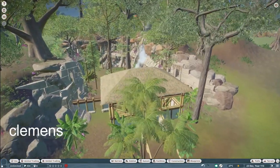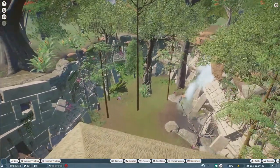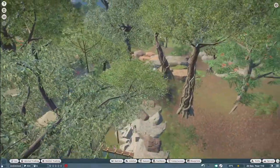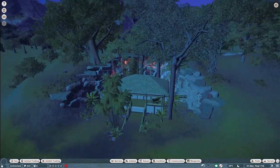Our next piece was made by Clemens. They call this Overgrown Ravine Village. You can bring this into your zoo for $32,000. What a very nice piece you've made here, Clemens — thank you so much for sharing with us.